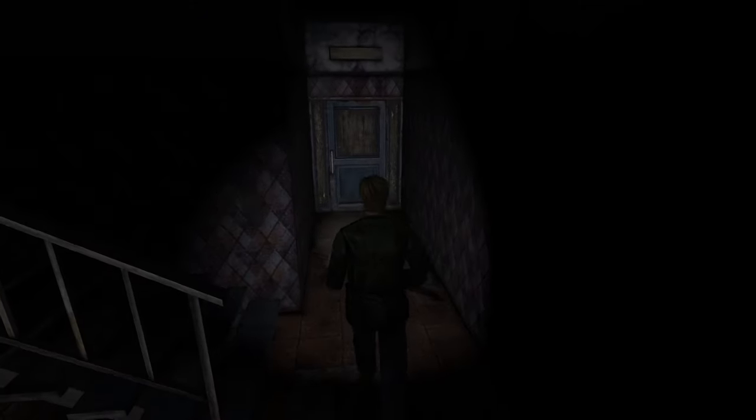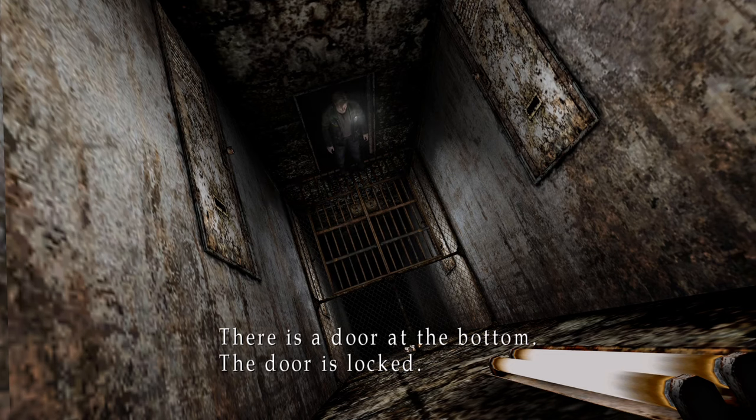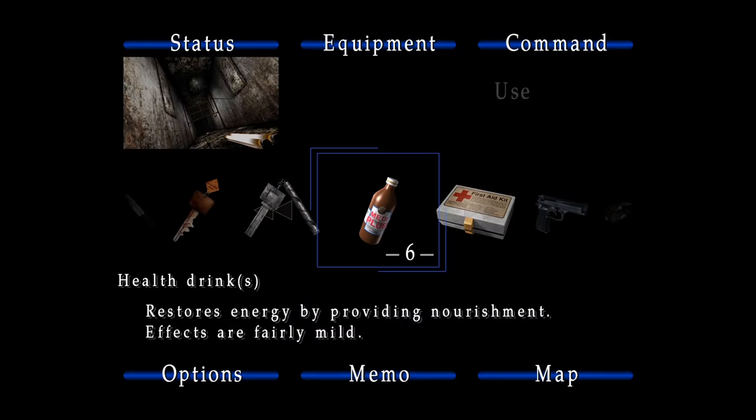James will automatically use keys on normal locked doors. However, if the key is used to unlock an unusual door or a special lock, you must select and use the key from the inventory screen.